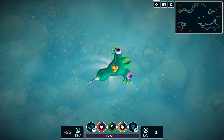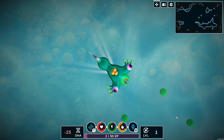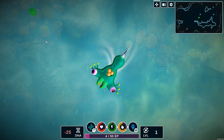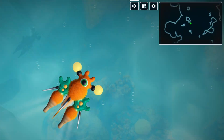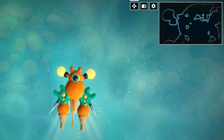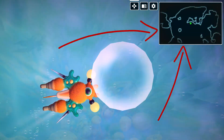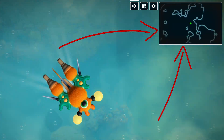Now with those announcements out of the way, let's begin with the cell stage. In version 2.1, absorbable nutrients were added to the microbe stage, so you can swim around and consume these and it will grant you DNA and nutrition. In update 2.2, there were a lot of new additions, such as improved world generation, meaning the maps you encounter will now have a much greater diversity of shapes and sizes.